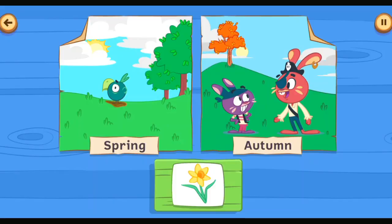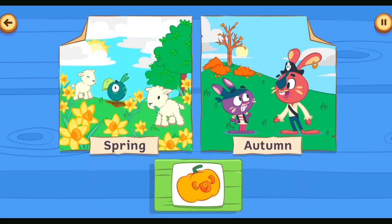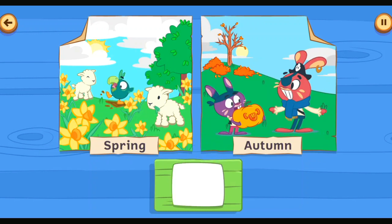Place the icons in the spring and autumn scenes. Daffodil. Fantastic. Dry leaf. Fantastic. Lambs. Amazing. Pumpkin. Fantastic. Wellington boots — try a Wellington. That was brilliant. Scarf. Great! Look at these wonderful seasonal pictures.